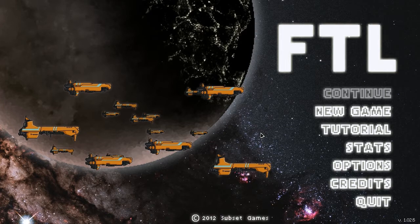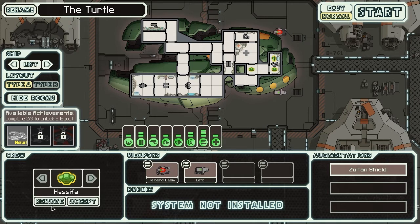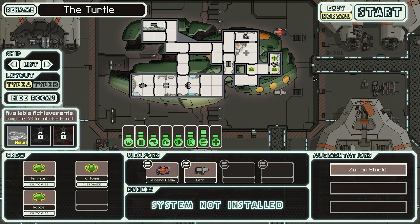Welcome back everybody to FTL, this is Dr. Hefe and today we're going to be playing with a new cruiser, the Zoltan Cruiser. Unlike the Mantis Cruiser, I actually tried this one out and it seems pretty straightforward. Since this ship is shielded so well, let's call it the turtle. We got to name our people after turtles — the Terrapin, the Tortoise, and my favorite, the Koopa.